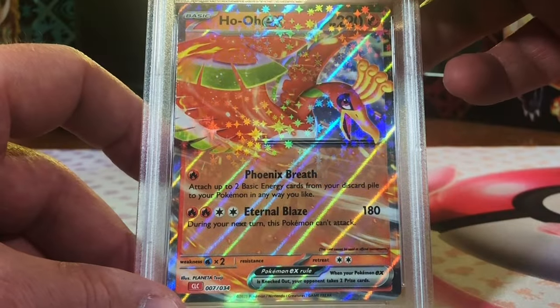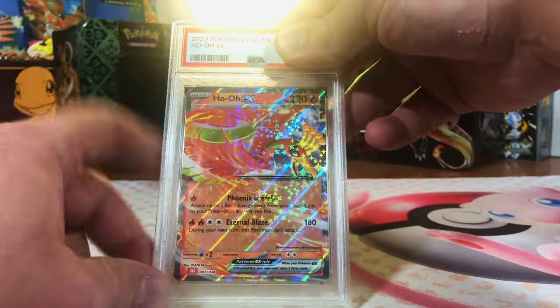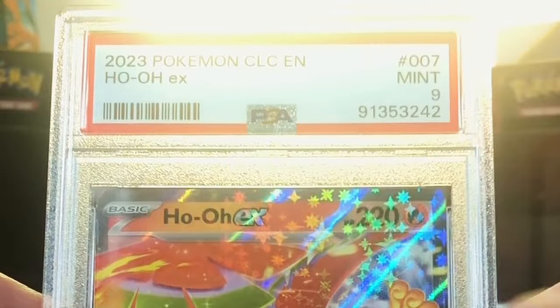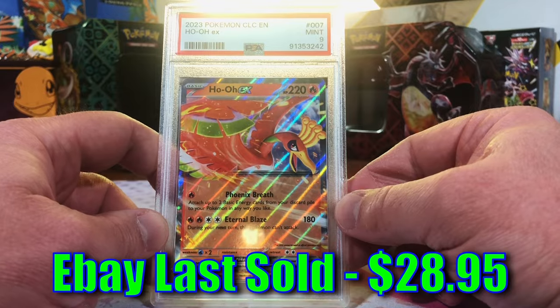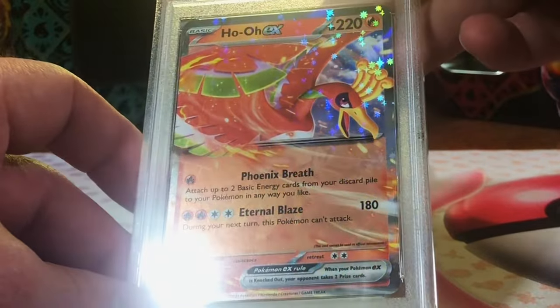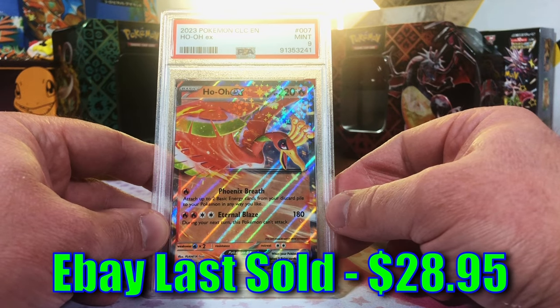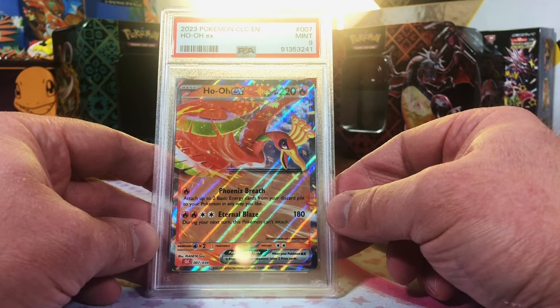Ho-Oh EX, TCG Classic — we got two of these. This is probably a 9, I'd say. Mint 9. We'll take it. Love me a Ho-Oh. Here's the second one — this is a 9 as well, definitely a 9. Two Mint 9 Ho-Oh EXs. I'll take them for sure.